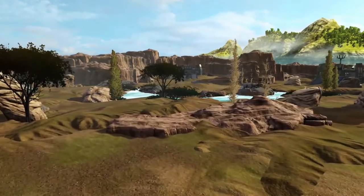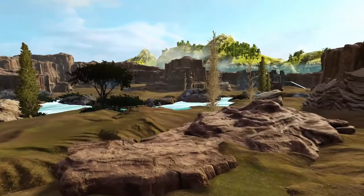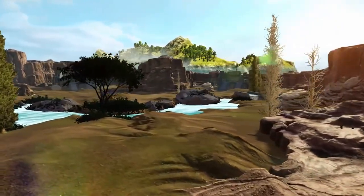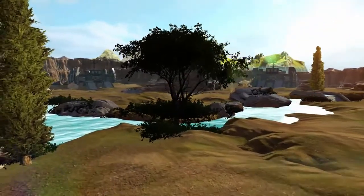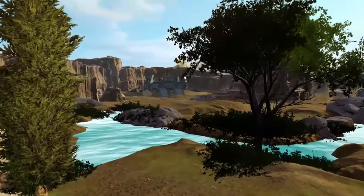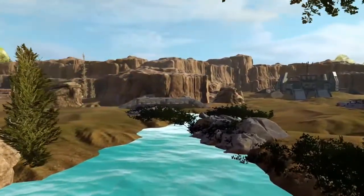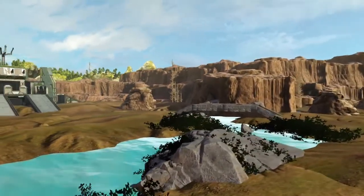The one thing I really like about this map is the way it came together — the feel you get when you're standing in the middle of it. It's got this very Australian outback, 'you're in the down under' vibe, and things are gonna be jumping out of the bush at you — but not really, unless it's a Spartan trying to kill you. It's very aesthetically pleasing.